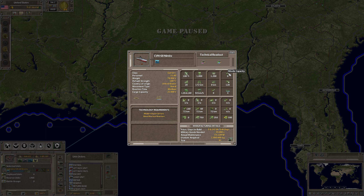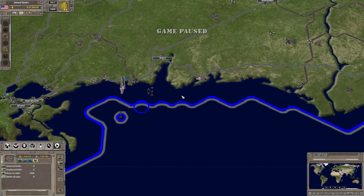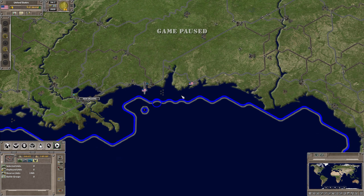Fuel, supply, missiles, so forth and so on. So we know this carrier will hold four. The second question was asked: how do you get aircraft to the carrier?